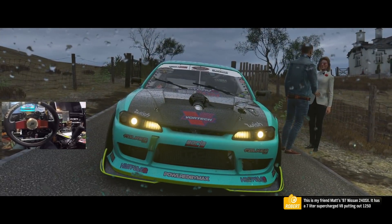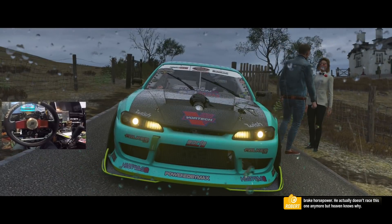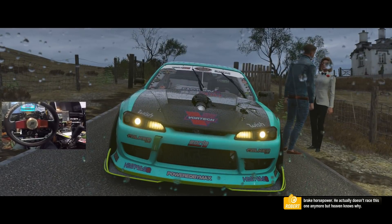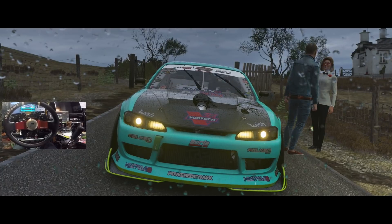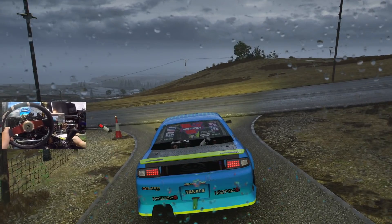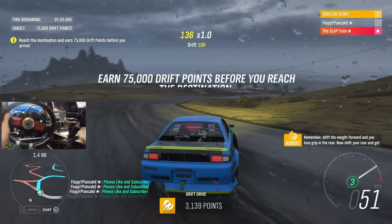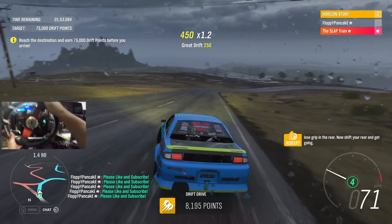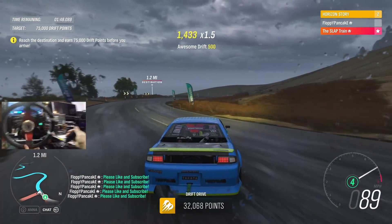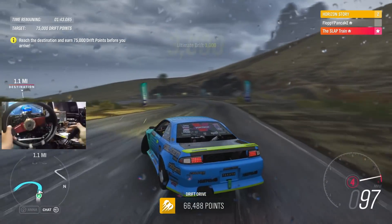This is my friend Matt's '97 Nissan 240SX - it has a seven-liter supercharged V8 putting out 1,250 brake horsepower. He actually doesn't race this one anymore, but heaven knows why. We're just staying in the middle of a storm casually having a chat - they could have thrown a tarp over us or something. Remember: shift the weight forward and you lose grip in the rear. Please like and subscribe - big thank you, floppy. Is this the same drift zone or just sections of the big Toga Mountain?